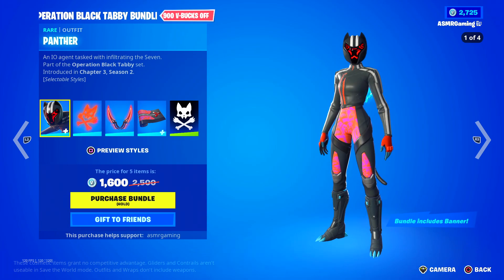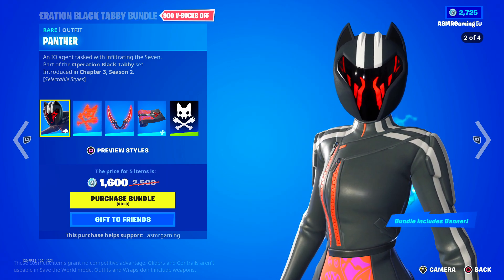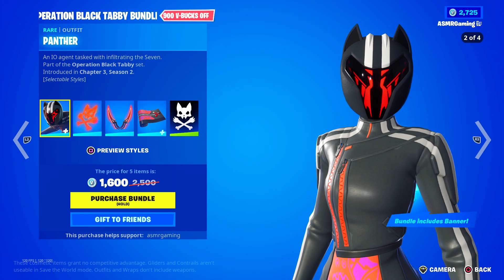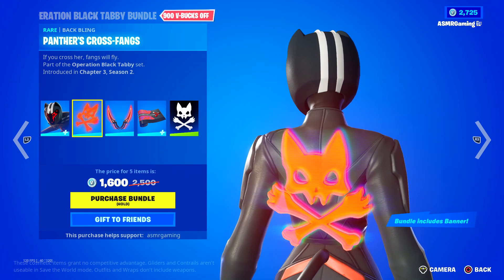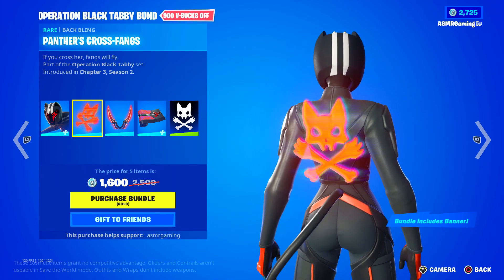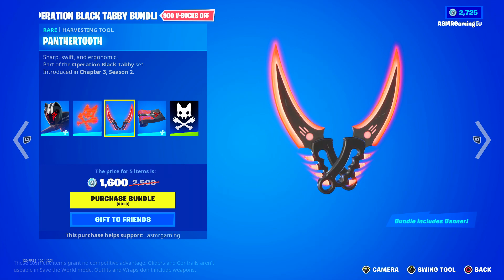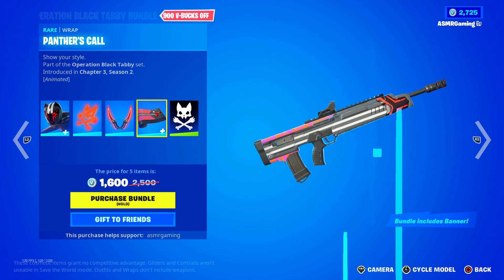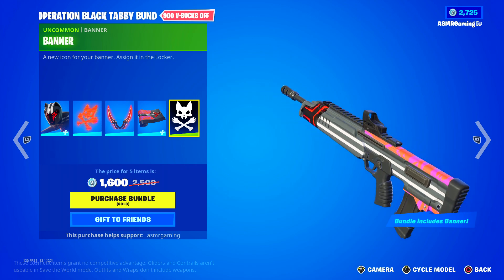Over here we have Panther — the Operation Black Tabby Bundle. An IO Agent tasked with infiltrating the Seven. She has the Panther's Cross Fangs Back Bling — if you cross her, fangs will fly. We got the Panther Tooth Harvesting Tool — sharp, swift, and ergonomic. We got the Panther's Goal Wrap and the Banner.